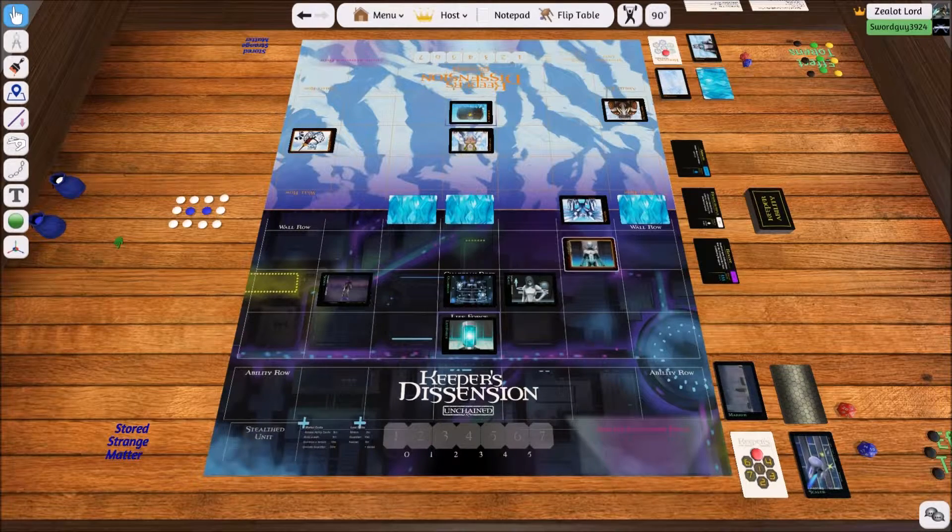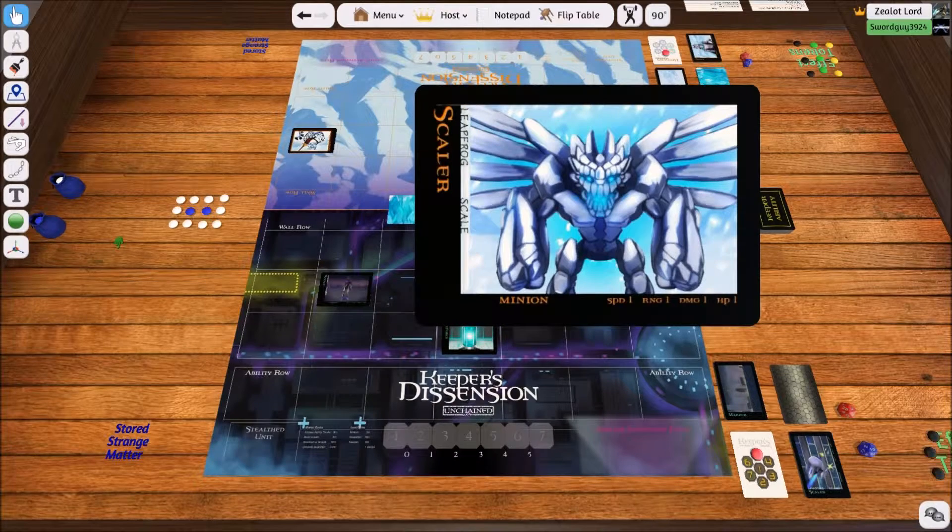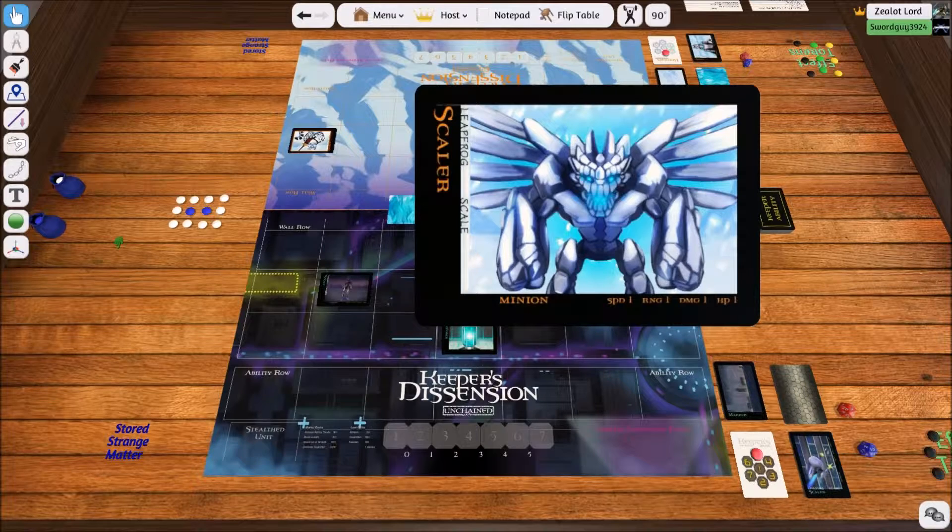I'm going to move him up for one action. Now let's look at the Scaler — he has a Speed of 1, a Range of 1, a Damage of 1, and only 1 HP. He will die in one hit if I can deal it. And I can. As long as he's within my range and he's in the direction that I can move, I can attack him. I can move up and he's in my way, so I'm going to attack. Which will kill him because he has one health. Boom — he is gone.